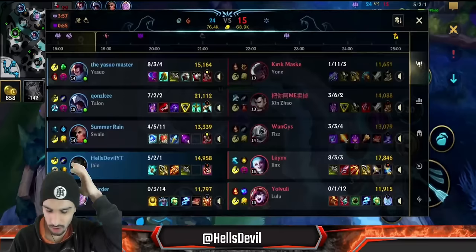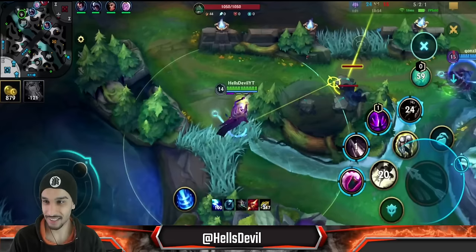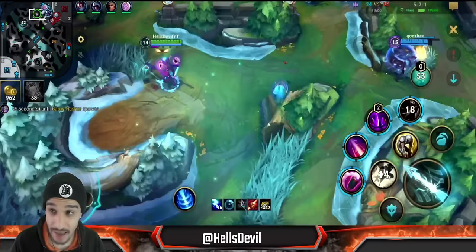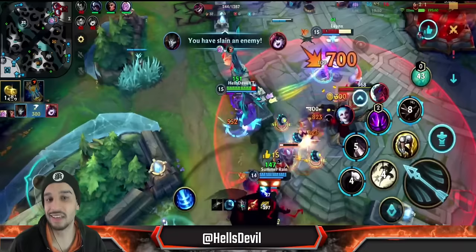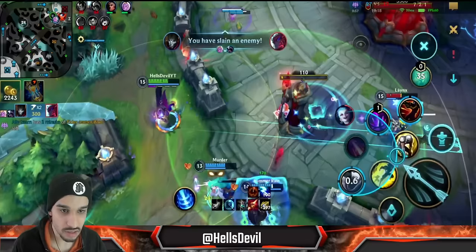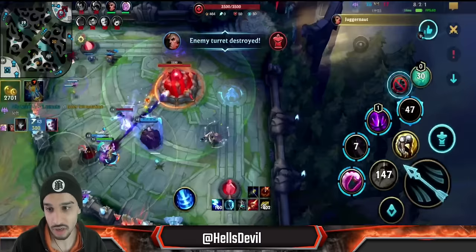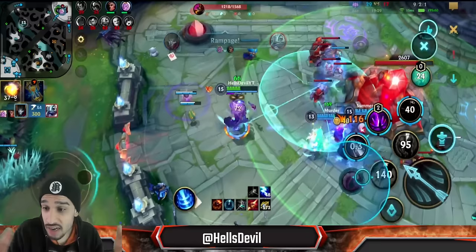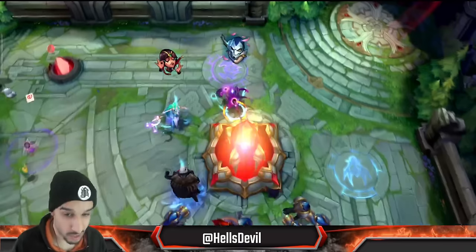Now we can 5v5 — now we're going to win the 5v5 because we have Elder. Yasuo dies but no one cares about Yasuo. Look at this — Jinx does a lot of damage but now we kill everyone. Easy peasy, lemon squeezy. Fizz is ulting me — Exhaust. There we go, it's that easy. The game: you split push until you have a proper advantage, then you 5v5, and now we just end the game.